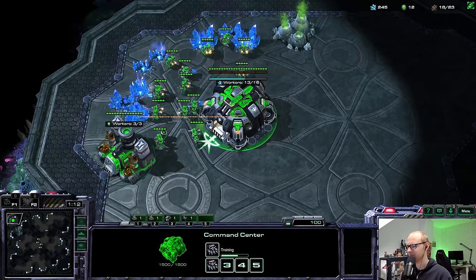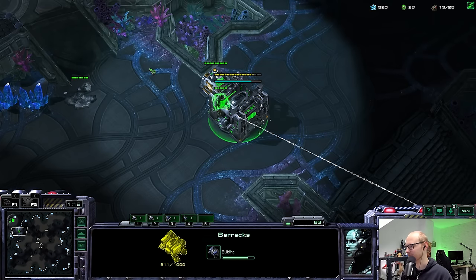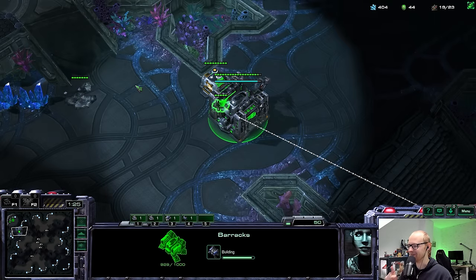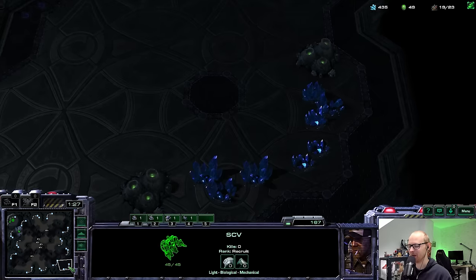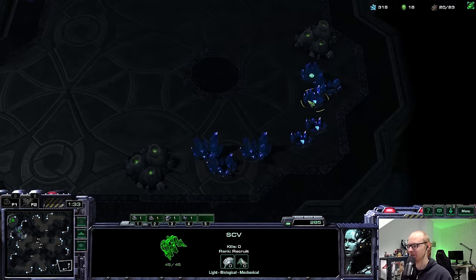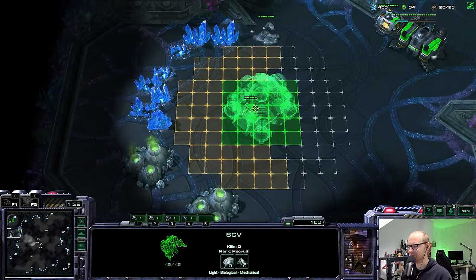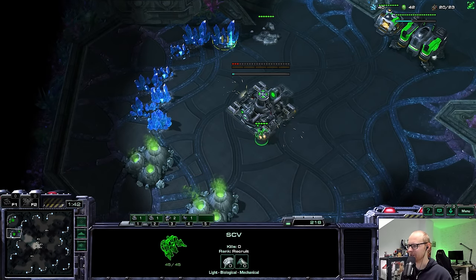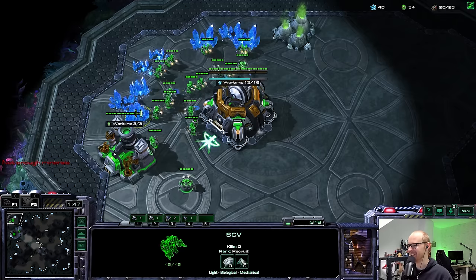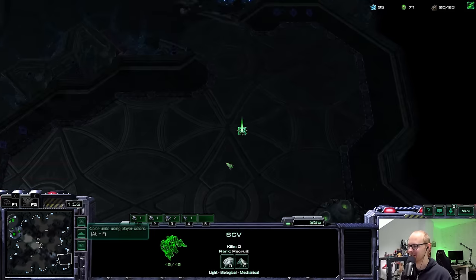A build I definitely have to put in this video is the Command Center first double Battlecruiser rush - super strong against Zerg, especially just one time in a series. If you're playing a tournament and you play against a Zerg and you have a couple games against them, you should definitely learn the Command Center first double Battlecruiser rush. It is very painful and tough to deal with if they don't know the exact counter or how to scout for it. I don't think there's a single meta build that really counters it blindly.